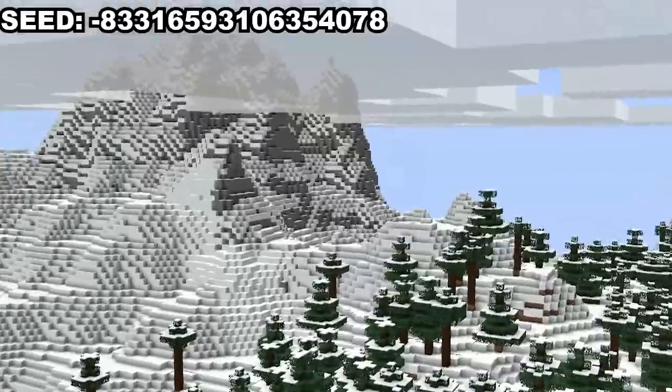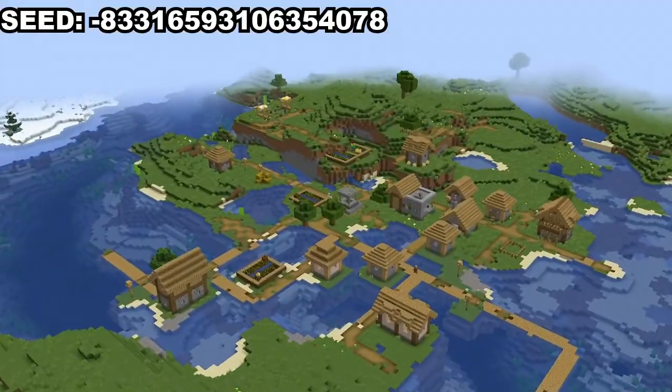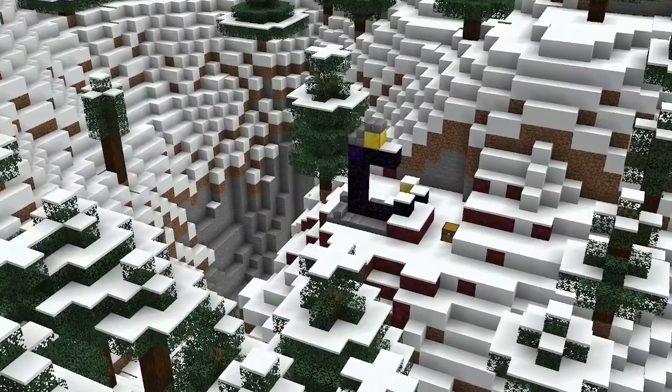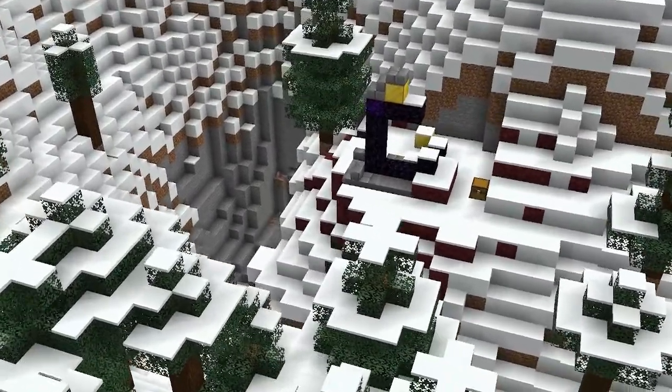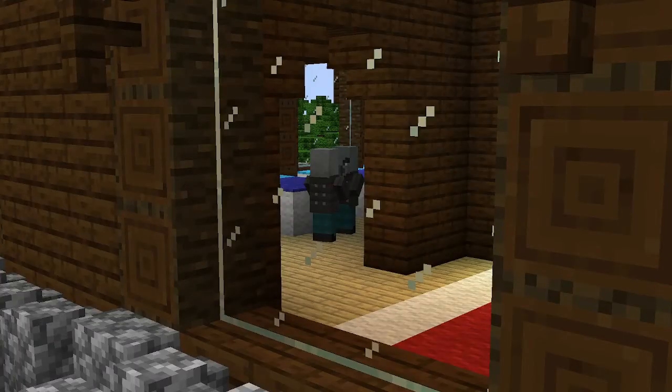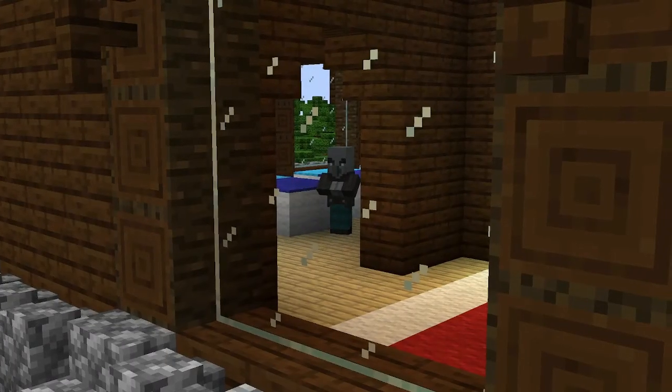Next up, this seed spawns you within the mountains. Northeast of spawn, a village can be found going across the river. However, within those frozen peaks south of spawn, you can also find a ruined portal with a dripstone cave leading to giant caverns. East of that ruined portal, a woodland mansion can also be found — the only one in this video.